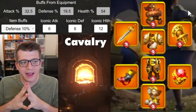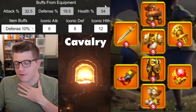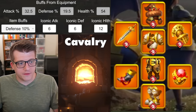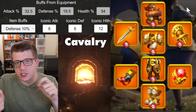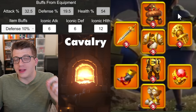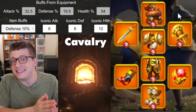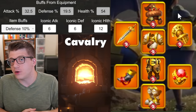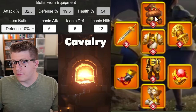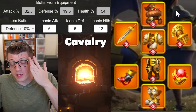Overall this is your best-in-slot final end game cavalry build — a beautiful set. Unlike the archer video, this is a straightforward open-and-shut case with no complex spreadsheets needed. Hopefully you found this useful — drop a thumbs up, consider subscribing and clicking the bell. Let me know in the comments whether you prefer the four-piece set bonus over the KvK pieces.